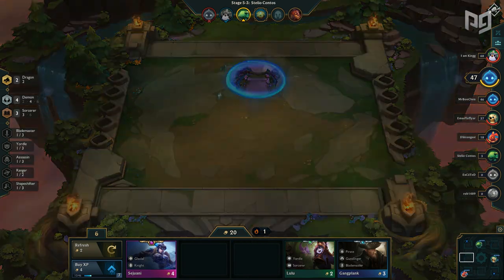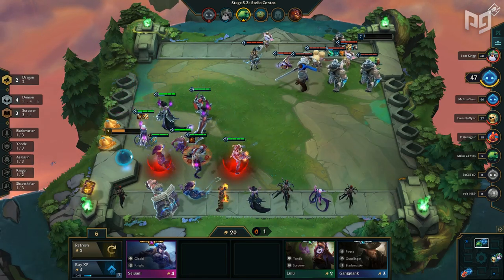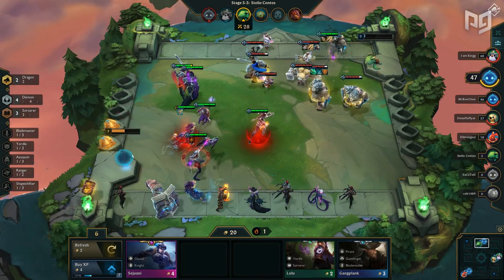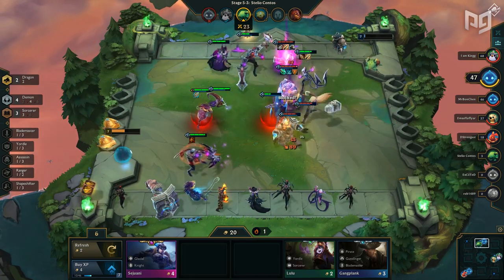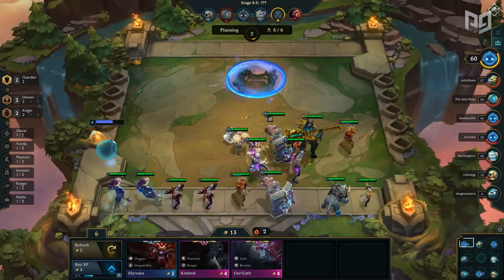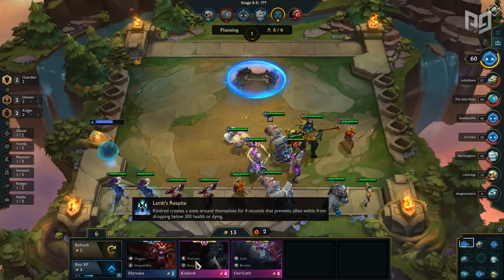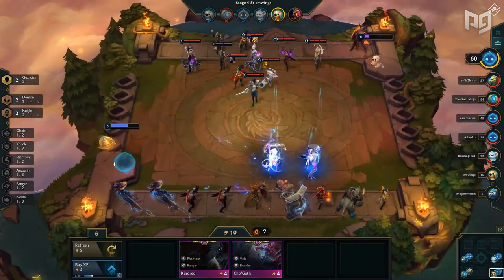And last but not least, option three is to forego the Knight bonus and opt for even more damage with Sorcerer. Here, you'll be running four Demons, three Sorcerers, two Guardians, and two Dragons. You'll be picking up Dragons with Aurelion Soul and Pantheon, and can squeeze in Morgana to get both Sorcerer and Demon. This is the ideal late game composition, but it's pretty hard to hit, so don't tunnel too hard on it. Feel free to mix and match them based on the state of your game.